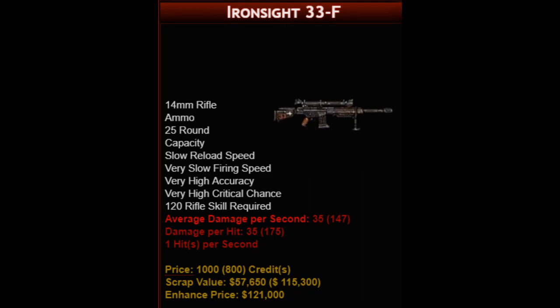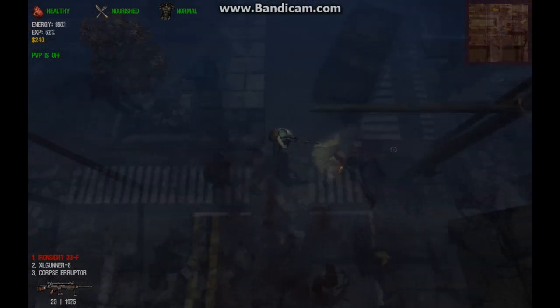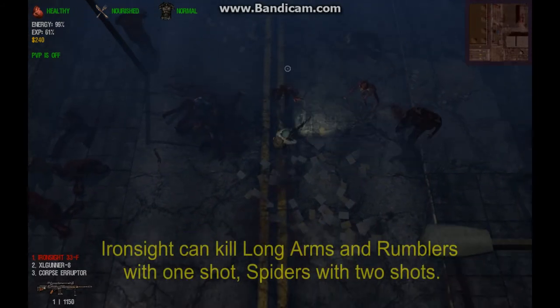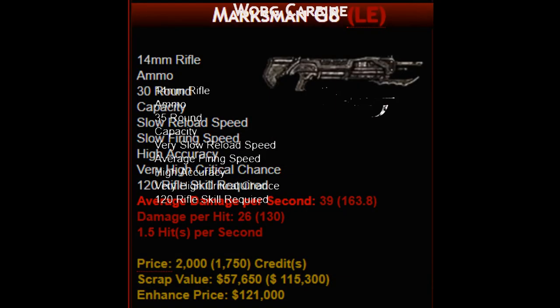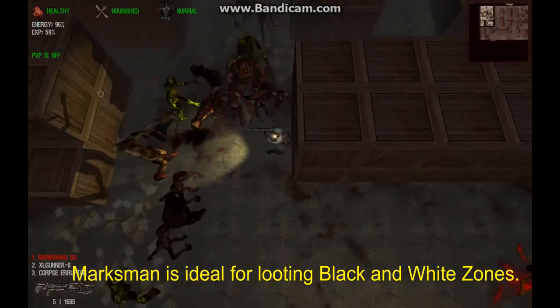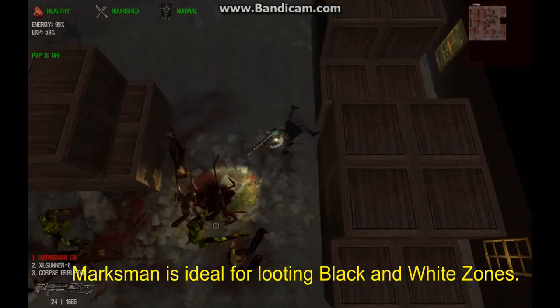The 120-proficiency Iron Sight offers more damage per shot than any other rifle except for unobtainable limited edition and unique items. It is a significant improvement over the Rex because of its ability to terminate rumblers with a single critical hit, and it can also defeat spiders with only two hits. In red zones, this rifle is virtually undefeatable as long as students stick to open spaces and stay one step ahead of crowds. The only commonly available rifle more powerful than the Iron Sight is the Warg Carbine, which has a unique firing speed of two shots per second. Unfortunately, the Warg is so expensive that it is out of reach for undergraduate students. Instead, we recommend the limited edition Marksman G8. The 120-proficiency carbine offers less damage per hit than the Iron Sight but more damage per second because of its faster rate of fire. In confined situations such as looting indoors, the benefits are obvious and worth the extra expense.